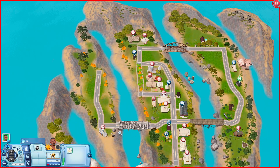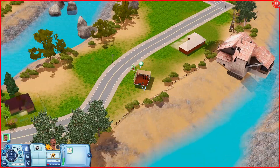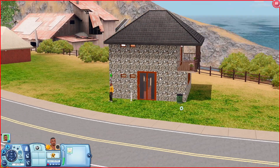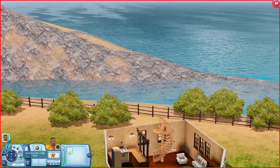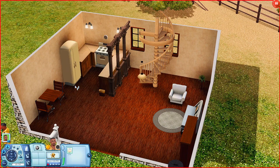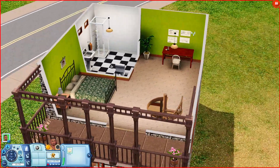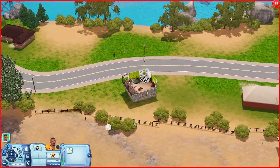Now we're moving on to the residential lots. This is the house I placed Elliott in, right by the bar we were just at and near the water. When you come in, you have a living room area and a kitchen. There's a bedroom with its own balcony, a bathroom, and a little office workspace in the corner.